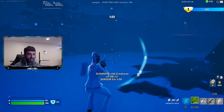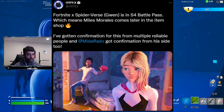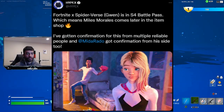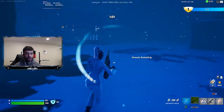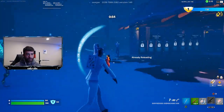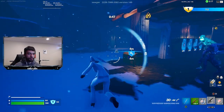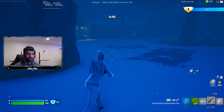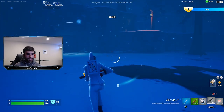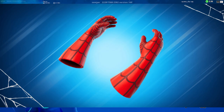Not only the Gwen skin — we're also going to be getting the Miles Morales skin via the item shop sometime during Season 4. I know Miles Morales has been a long-anticipated skin that a lot of you have been waiting for, including me. Miles Morales looks like it's going to be a dope skin when it drops. Even though people are saying Season 4 isn't going to be Marvel-themed, we are getting the Gwen skin and Miles Morales. Do you think the web shooters will be coming back? Let me know in the comments.